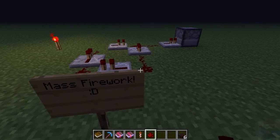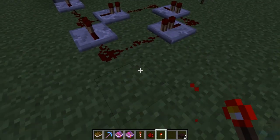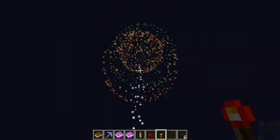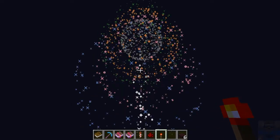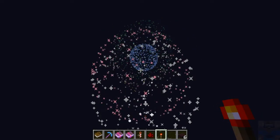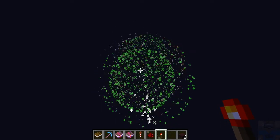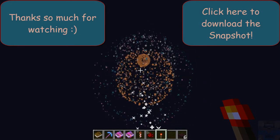And that was basically it. But for the end, I just wanted to show a little mass firework display. There we go — a nice little firework out of a lot of varieties, which is pretty cool. So guys, I hope you enjoyed the snapshot and I hope to see you guys soon. Oh, and I forgot to say that fireworks don't have any sound effects yet, but they will add it into the game soon. So thanks for watching guys. If you want to download the snapshot, I would highly recommend that, and I will put it in the description below. See you guys and have a great day.